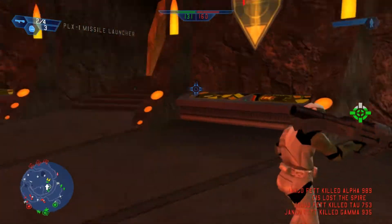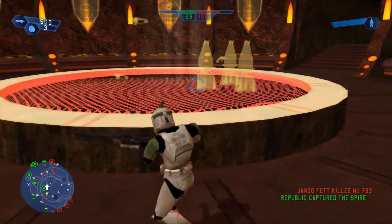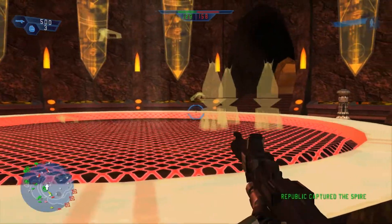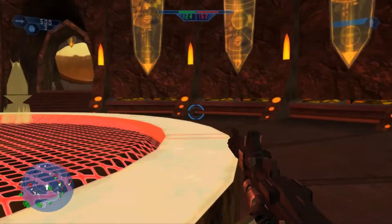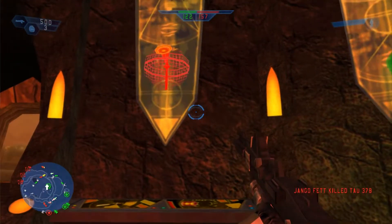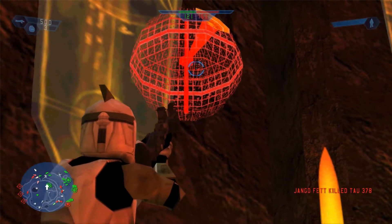We also got the PLX rocket launcher — like the stock one, it's dope. Man, I always thought this map was pretty cool. I would add these holograms of the battlefield, like how it did in the movie. And there's also this Death Star hologram up here, which I always forget about — but it's an awesome detail.